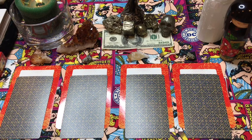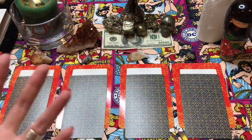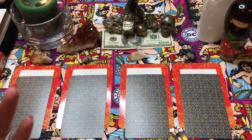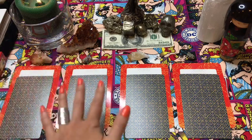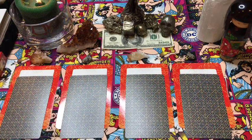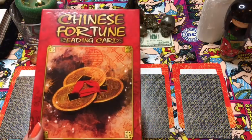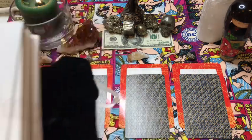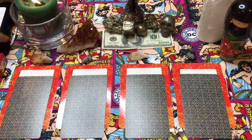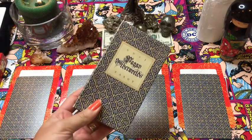Hey guys, this is Tara with Kittens, Weights, and Tarot, and today I am doing another one of my pick a card readings, since the first one that I made last week went so well and a lot of people were asking for me to do another one. I have my four piles here and the three decks that I'm using — there are three cards per pile. We have the Chinese fortune reading cards, the sacred creator oracle, and the pagan other worlds tarot.